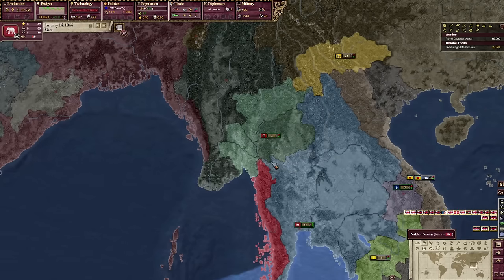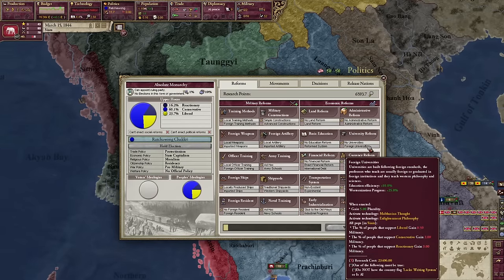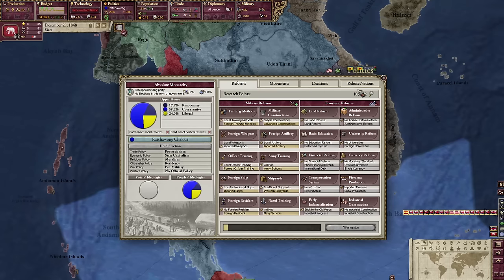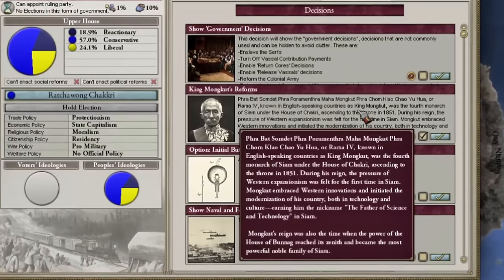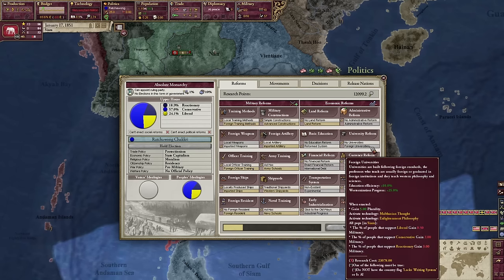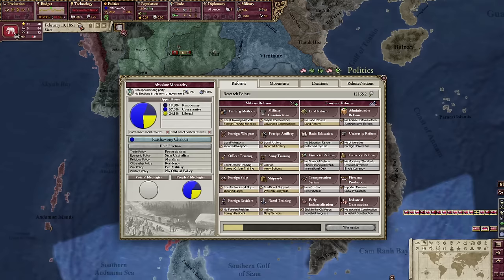We almost have enough research points to do some kind of upgrade — we want foreign universities eventually. We are not making a lot of progress here. Westernization is taking a long time and we have basically no military. It is 1851 and the game has given us good things in the form of our king's reforms, so hopefully this will get us to foreign universities faster. We do have better education now, which is always good.